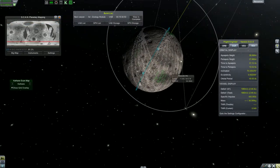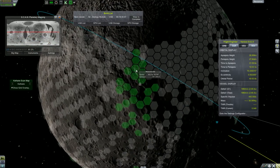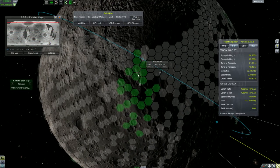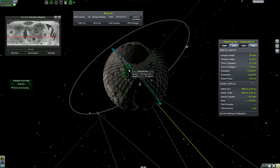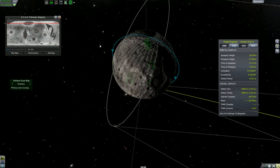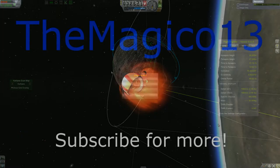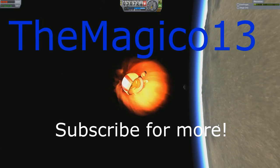So I have to figure out where to land. This might be a good idea — landing up here because we will be in communication and it's on the terminator. Alright, I think I'm going to land here next time. I will save that for next episode. Until then, I'm Mike aka TheMagico13. Thank you all for watching! I'll see you next time.